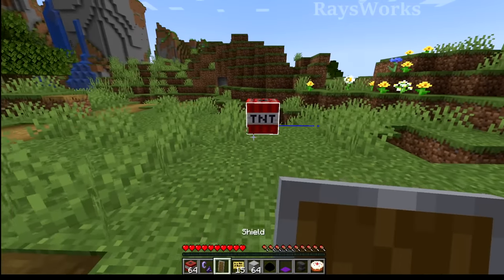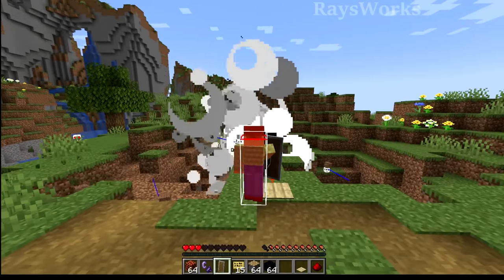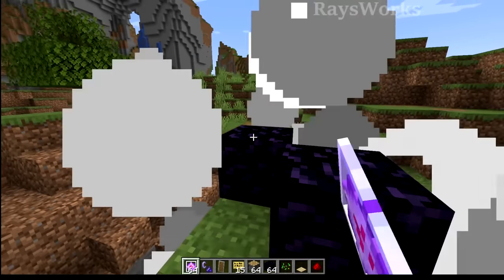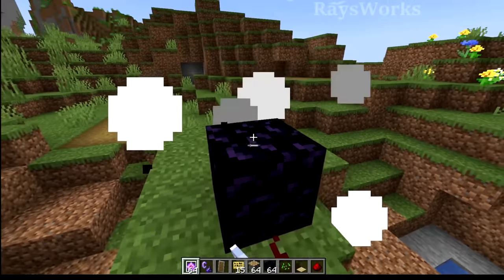Before, it wasn't possible to actually block TNT explosions with a shield. Same for ender crystal explosions, but this is now fixed, along with the ability to block ghast fireballs and damage from beds and respawn anchors. This will change the game when it comes to PvP, because a lot of people have the best gear, so the only way to actually kill them is often using ender crystals.